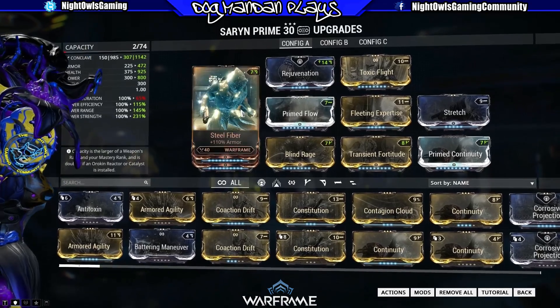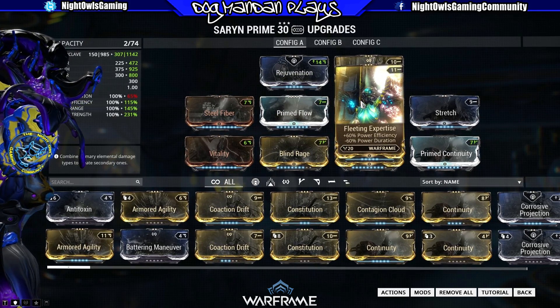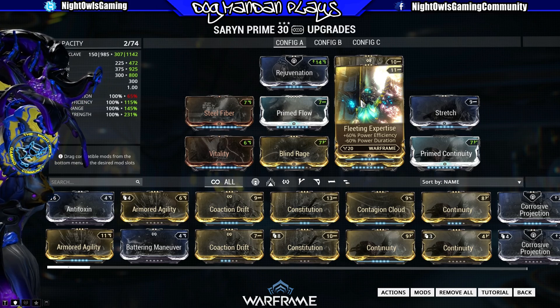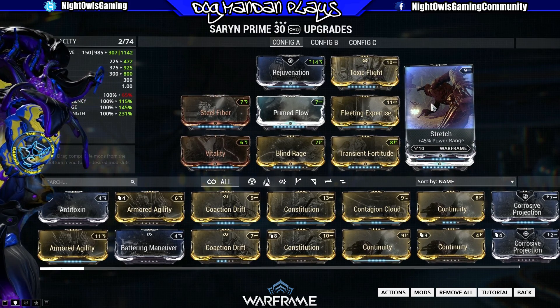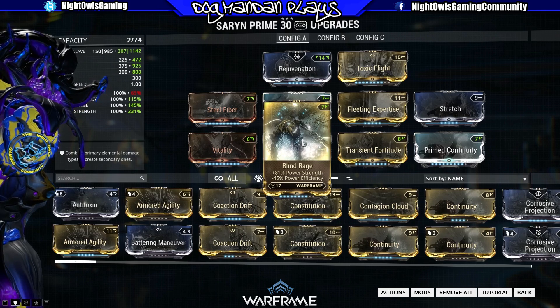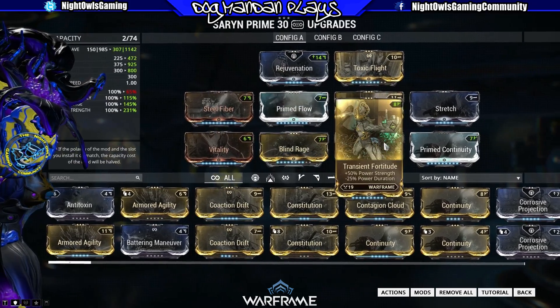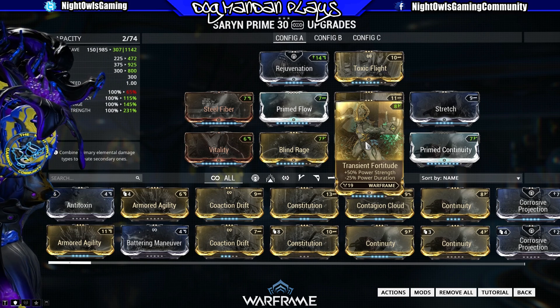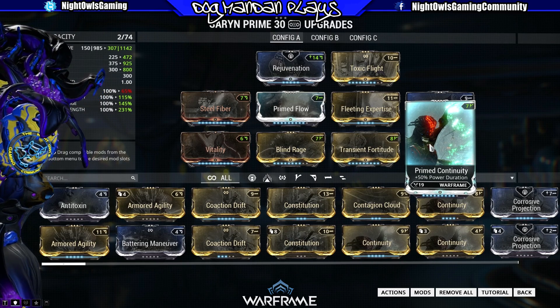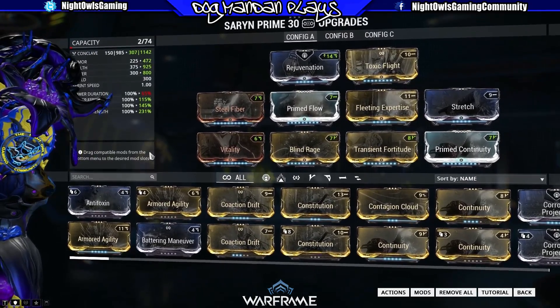I am using Rejuvenation here. I don't need energy siphon — one, because once I get my power pool up it's great; two, because I've got Zenurik, so once I've got my power pool started I'm not going to run out of power. We went high armor, high health, low on shields. Steel Fiber maxed out, Prime Flow one before max, maxed Fleeting Expertise — that takes down my duration but the way I've played it, it's fine. Stretch at 45 power range. Vitality maxed, Blind Rage at 81 power strength — I'm losing efficiency so that's why I'm putting in Fleeting Expertise to offset. Transient Fortitude reduces more of my power duration but I wanted the additional power strength. Prime Continuity one below max — that extra 5% could help if you wanted to max it out, but I've never felt like I needed to go beyond that.